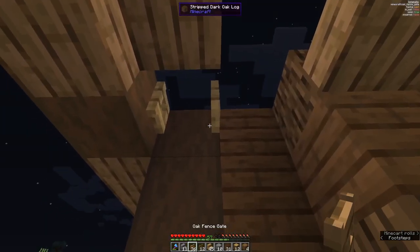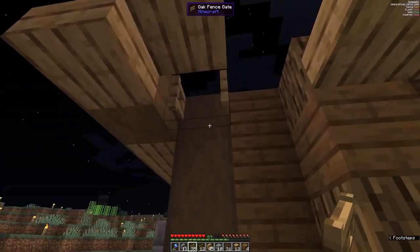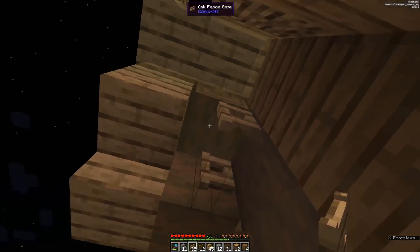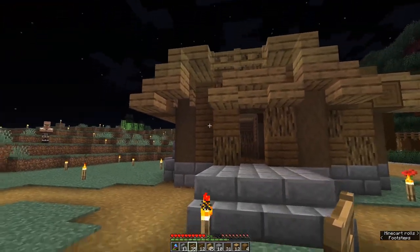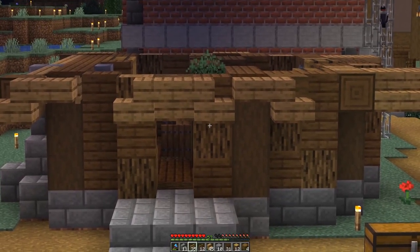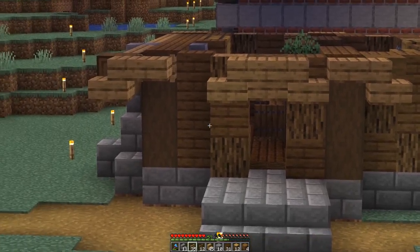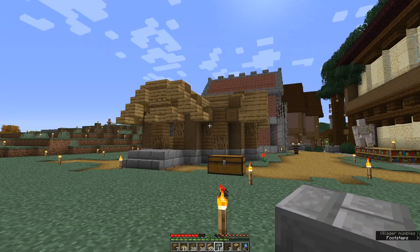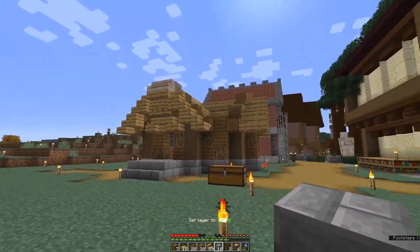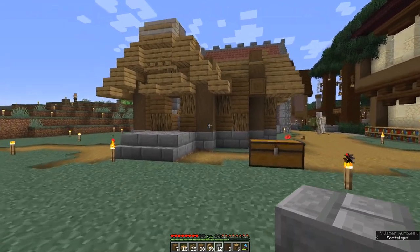We've also got fence gates here — it's something that looks a bit strange out of context, but if you jump up another level you'll see it actually looks like a support and adds a little bit more detail and depth to the build. Let's take a step back and look at that so far — yeah, not too bad if I do say so myself. You can definitely see the house shapes starting to come together. I think you kind of get the gist of what we're doing now, so I'm going to finish off the build, fill in all the details I've missed, and come back with a finished product.